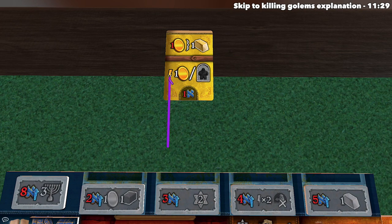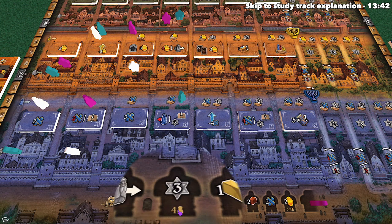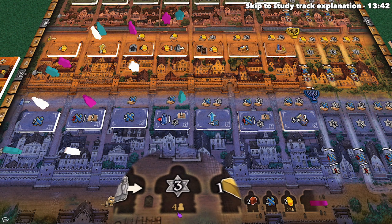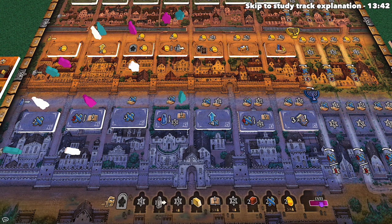Once you purchase a card, you take it and perform the lightning bolt immediate effect. Every card has a top part and a bottom part — the bottom is always an immediate effect and the top can potentially be activated multiple times. For example, the lightning bolt might let you gain one coin immediately, or you could kill one of your golems: you take a golem from anywhere on the board and place it into the cemetery. Once you kill a golem, you immediately gain any benefits shown on that cemetery spot.